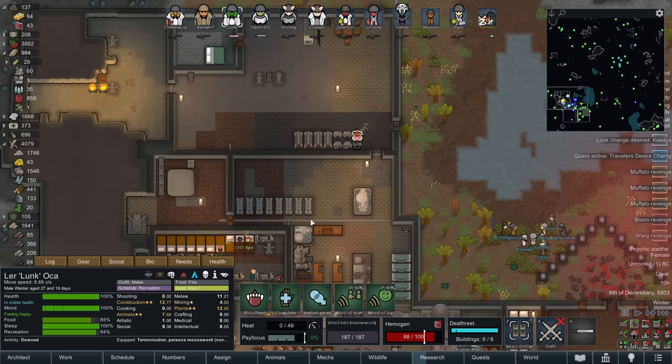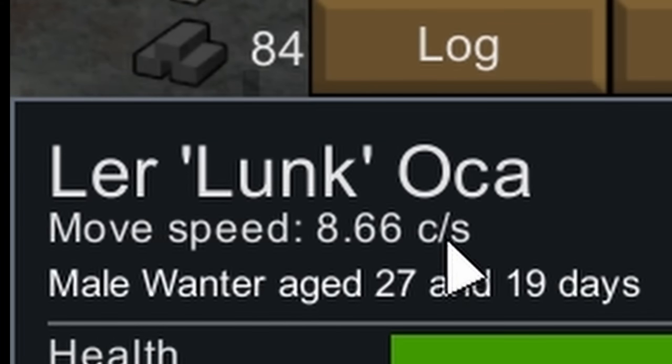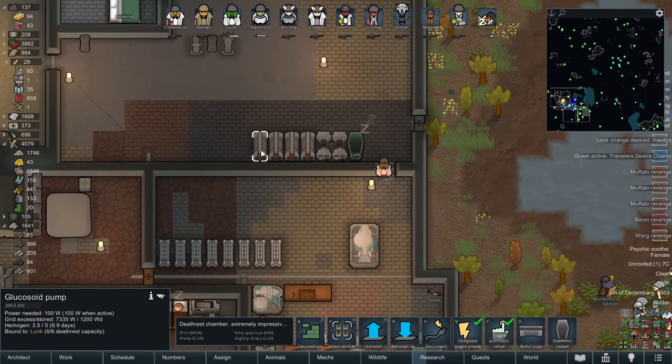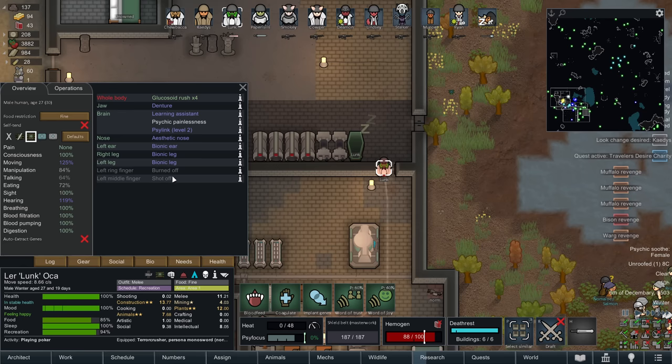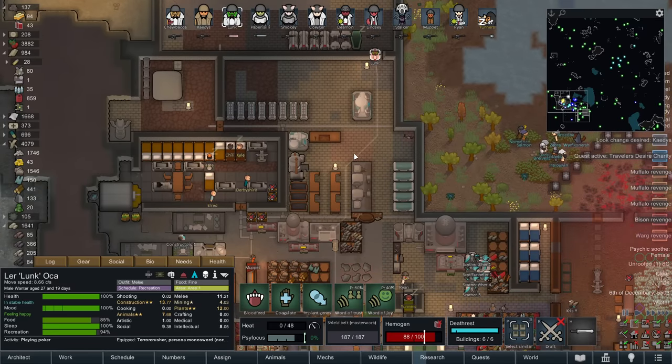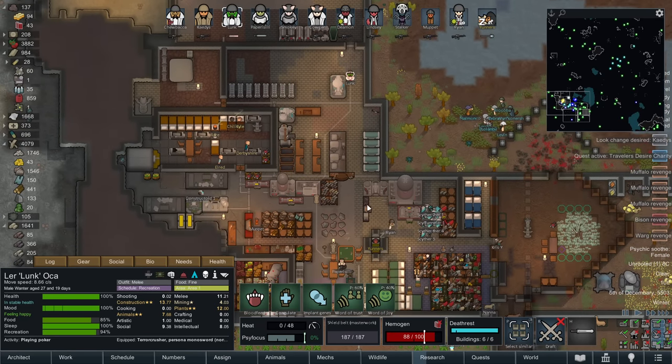Let's check out Lunk's speed - their max speed is 8.66. Movement speed is 125%, with leucozoid rush adding 48%. What's going on is each one of these leucozoid pumps adds 12% to the movement speed of the pawn. This pawn also has two bionic legs. When they go out in sunlight they'll move slower because they're a vampire, but 8.66 is their default movement speed on the slowest game speed. Look at them go - they're just insane.